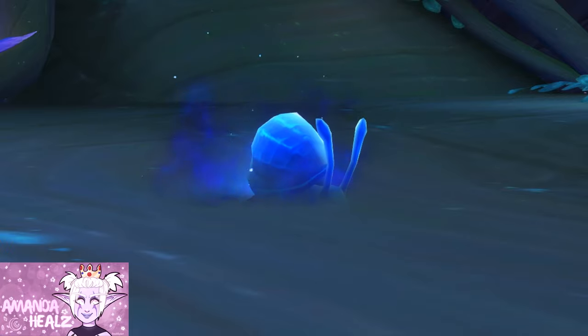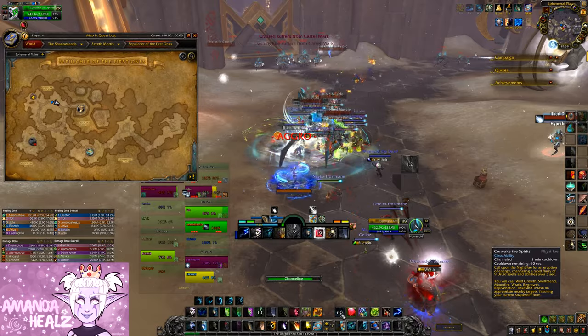Hey guys, this is the Snail Soul critter shape for Night Fae covenant members. It's so cute and so small. If you want to get this one for yourself, you'll need to go into the Sepulcher of the First Ones raid.